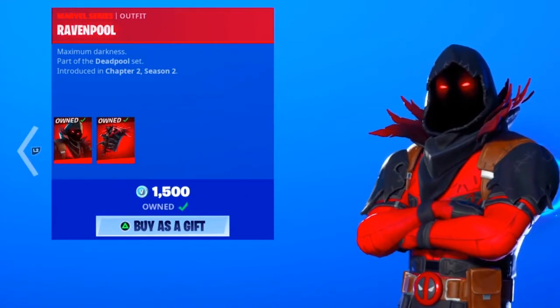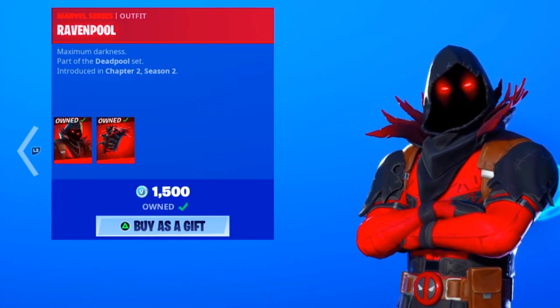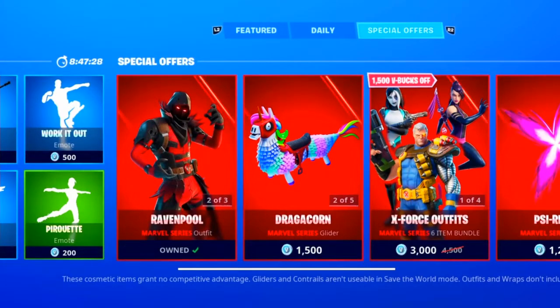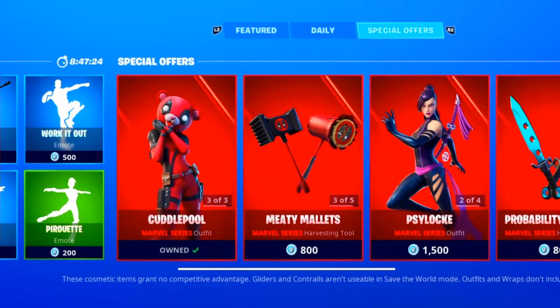This is the Deadpool set — like the Raven Pool and Cuddle Pool set. All you guys have to do is keep on spamming X, and when you've done that you go on the skin. When you go on the skin it should just bug out — look, it's not letting you press X anymore because it's glitched. So if this works, that means you're doing it well, you're doing it.